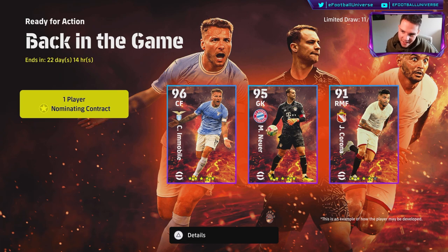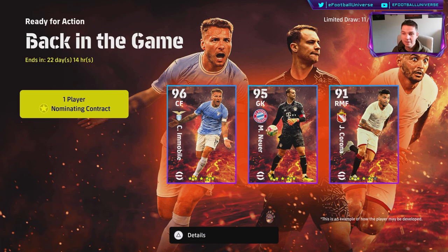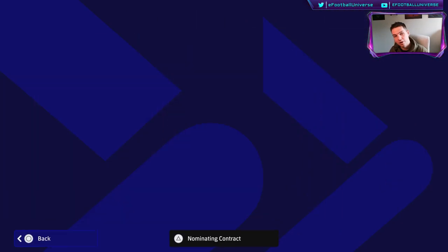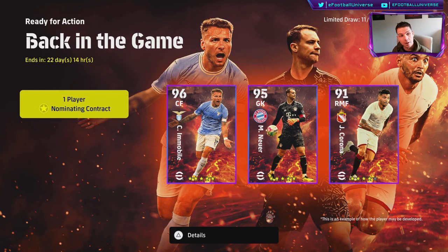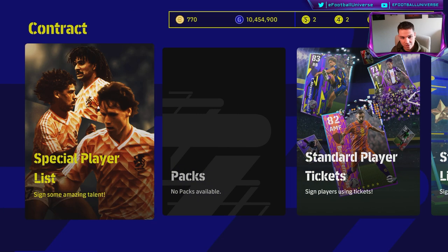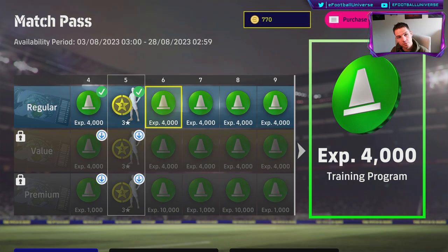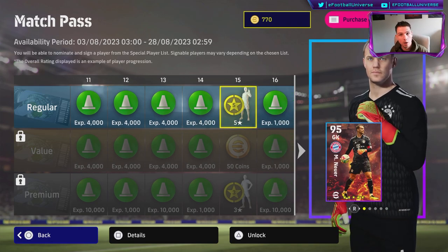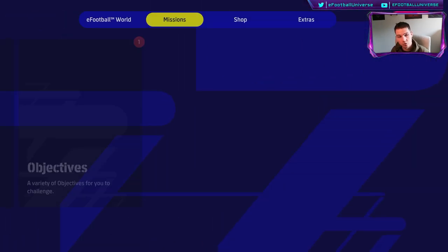Welcome back to the channel and welcome to another player guide breakdown — a complete look at one of the best players released for free. If anyone doesn't know, you can get a free player nominating contract — a five-star nominating contract — once you play 15 games in the Match Pass. We are going to be taking a look at the Ready for Action back-in-the-game players.